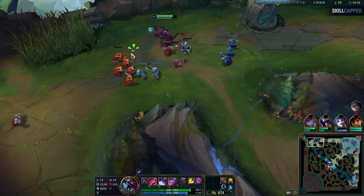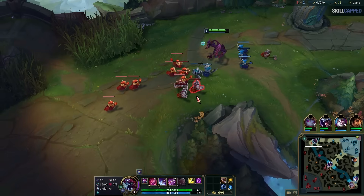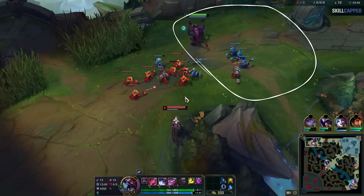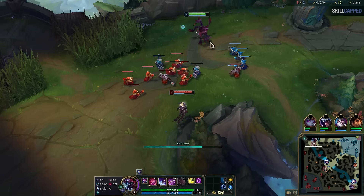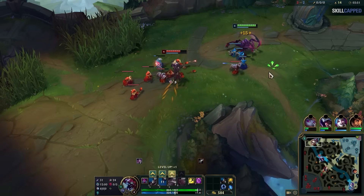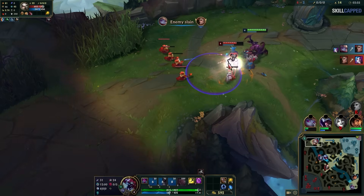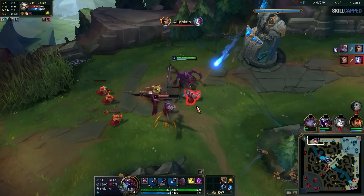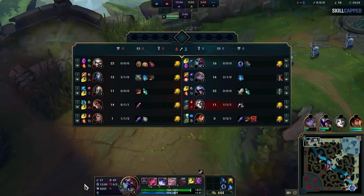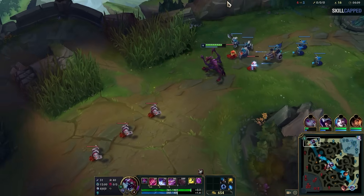Let's watch what happens when the wave begins pushing right outside Hector's tower. Pay very close attention to the complete 180 this lane is about to take. After Camille comes back from warding, look at the wave and where it is — all the action is about to happen in this little corner of the lane next to Cho'Gath's tower. Without a ton of room to maneuver, it's much easier to hit Camille and punish her with a Q. Not only that, but she can't hookshot into Hector's tower to harass him while his Q is on cooldown. Seeing that the lane is falling apart, Camille desperately tries to crash the wave only to get punished again.